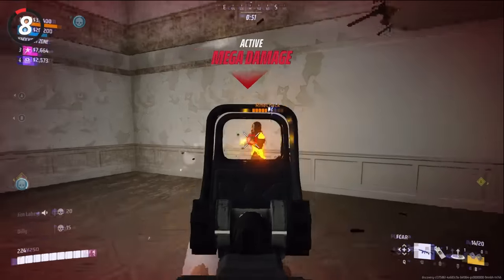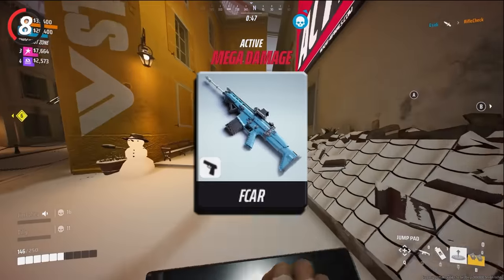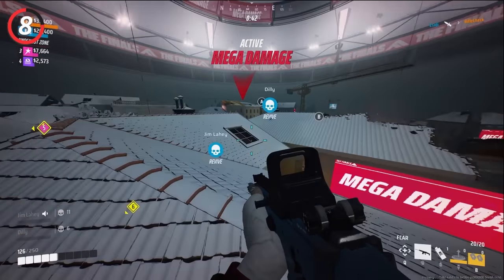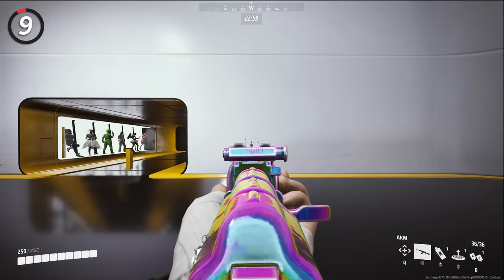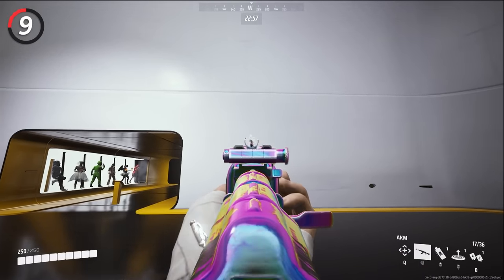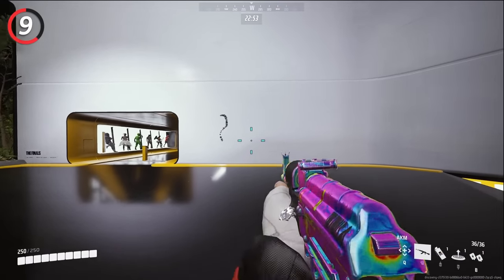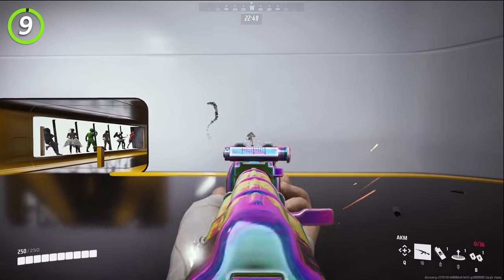Always be prepared to melee in a close range gunfight. A lot of the time, especially with weapons like the F-car or the light class's shotguns, the enemies are low HP and you run out of ammo. Being prepared to melee will help you get that last bit of damage and secure the elimination. Learn the recoil patterns of your favorite weapon — go to the firing range and shoot into a wall without controlling recoil. This will show you the recoil pattern, and to control it, move your aim in the opposite direction.